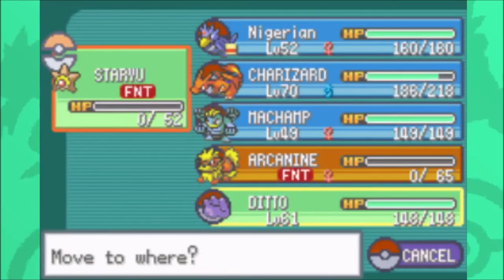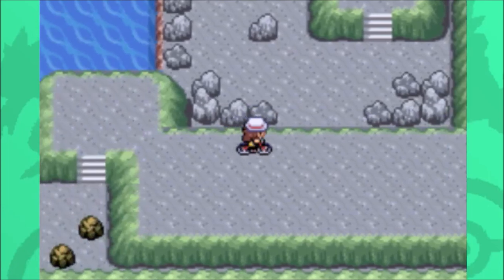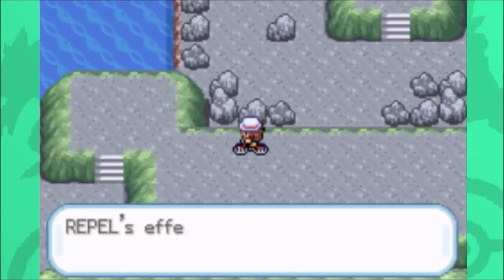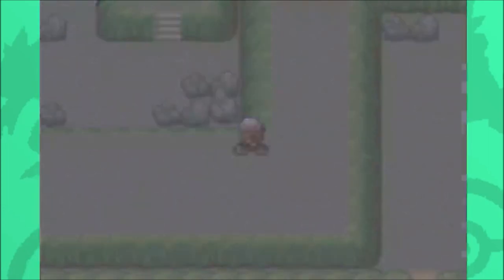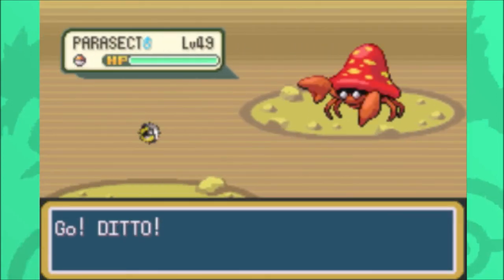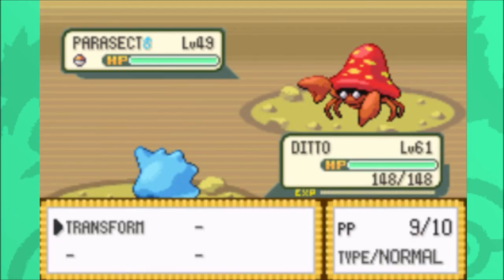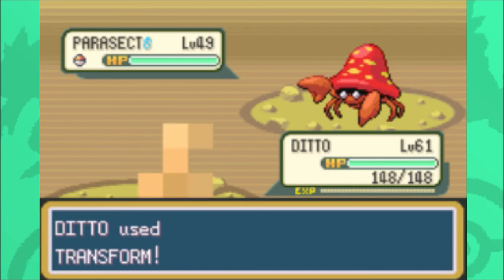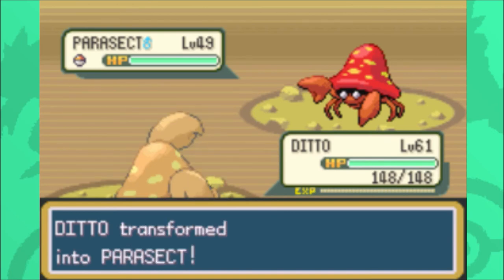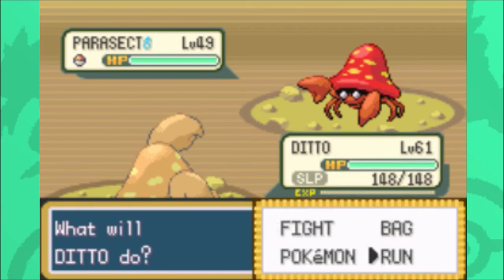Dude, that's so cool. It could be good if I want to transform into something that Calm is good with, but I'm not going to use it. I kind of just wanted to transform into other shinies — that's the main reason I always wanted one. Look at that backspray, it's so funny. We'll turn it into a Parasect. Shiny Parasect! Oh my god! No way! It made me fall asleep. Rude.